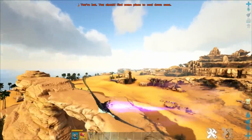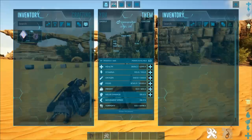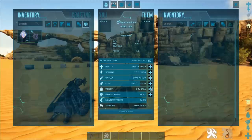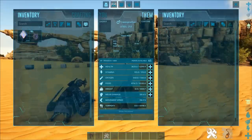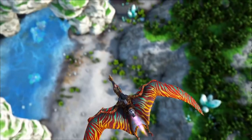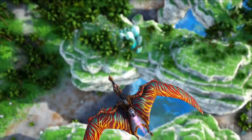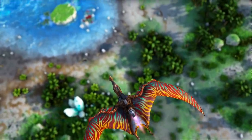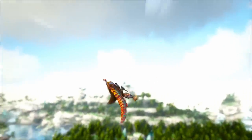On leveling: don't waste points on melee — it's a huge waste. You'll never really use the bite attack, and the pickup mechanic with its random escape chance is mediocre. This creature is primarily used for incredible speed and hit-and-run projectile attacks. Level HP and stamina. The Tropiognathus levels HP quite well, but levels stamina and weight mediocrely. Dump your points into HP, stamina, and a little bit of weight, and you'll be good to go. And that's everything you need to know about the Tropiognathus!